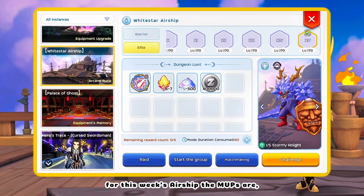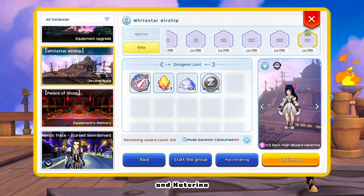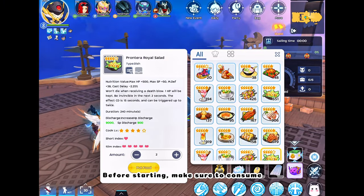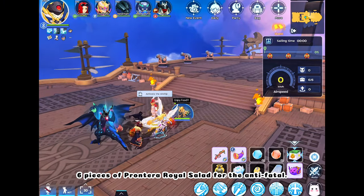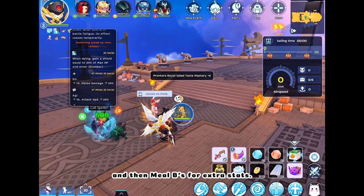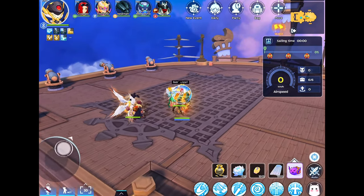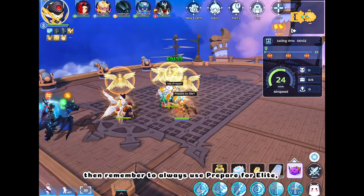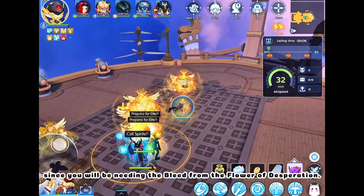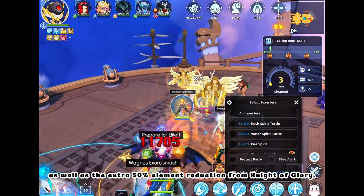For this week's airship, the MVPs are Stormy Knight, Poitata, Firebird Chiri, Zenubia, and Katarina. The affix is Stick To and Deny. Before starting, make sure to consume 6 pieces of Prontera Royal Salad for the anti-fatal, and then Meal Bees for extra stats. Remember to always use Prepare for Elite, since you'll be needing the bleed from Flower of Desperation as well as the extra 50% element reduction from Knight of Glory.